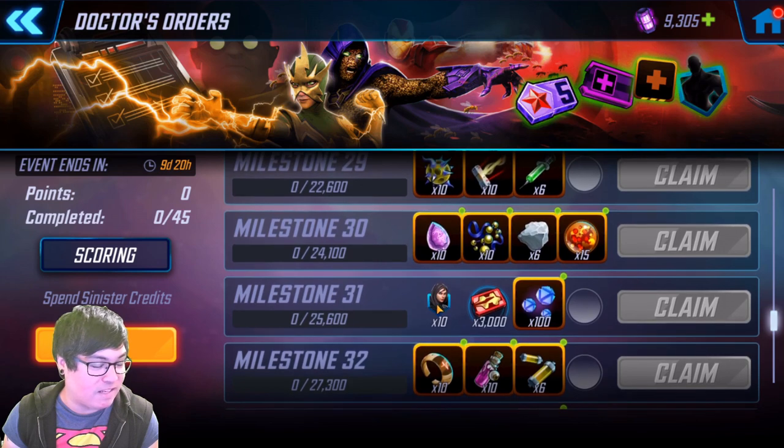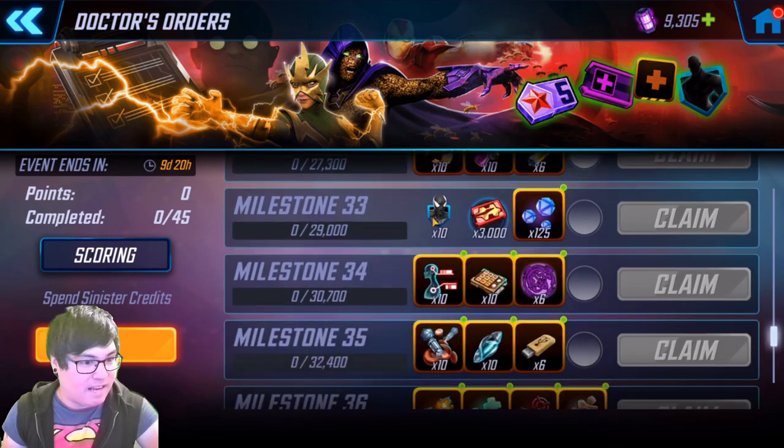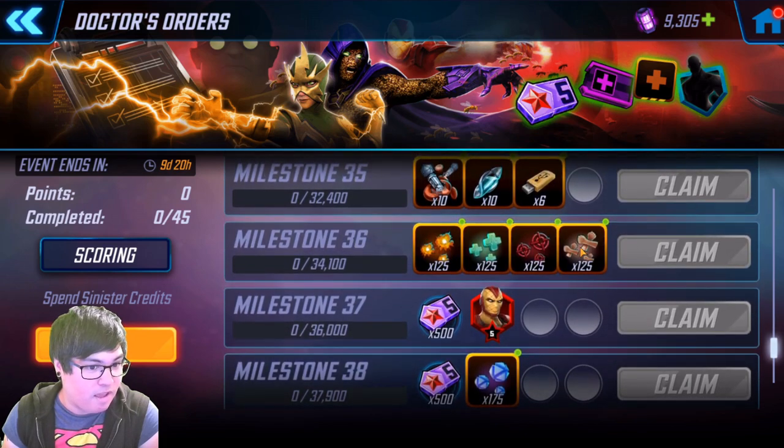Then we start to get into the orange rewards, and we get some 10x X-23 shards. So if you're in a bit of a bind for Doc Ock, you're going to be getting some X-23 shards here if you can make it about halfway through the milestone. And a lot of orange gear through that — 10 Symbiote Spider-Man shards, lots of mini uniques. And here we have 125 of each of the orange catalysts — that's a huge amount of catalysts. And a five-star Shocker. Shocker really isn't considered one of the main usable characters with Doc Ock, but if you manage to get this for free just by doing the event, maybe you'll find space for him somewhere.